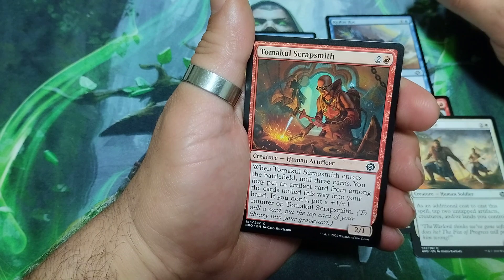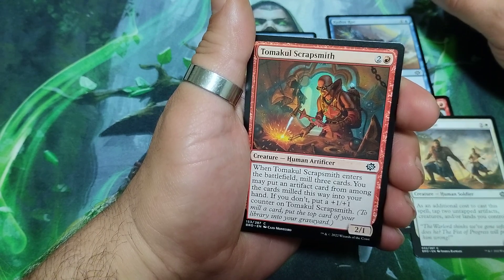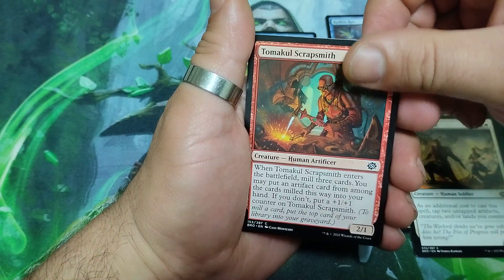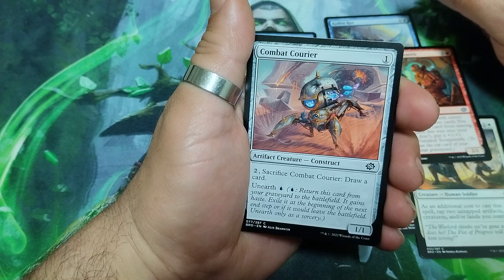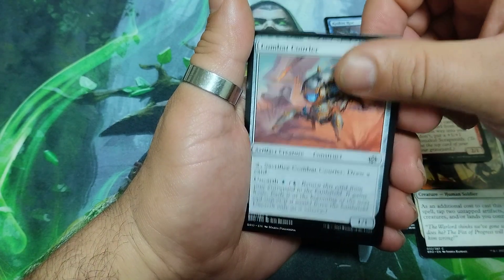Tumacool Scrapsmith, three drops. When it enters the battlefield, mill three cards. You may put an artifact card from among the milled cards into your hand. If you don't, put a +1/+1 counter on it. And it is a 2/1. Combat Courier, one drop. For two, sacrifice it to draw a card. It has unearth for one blue. And it is a 1/1.